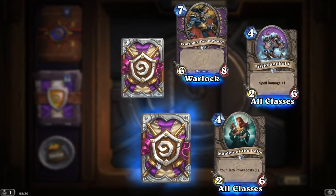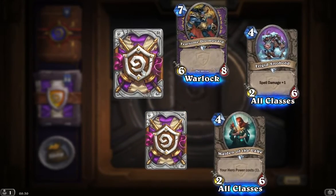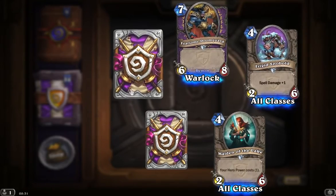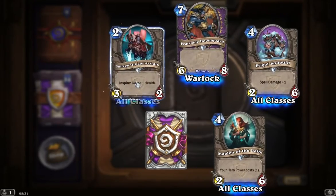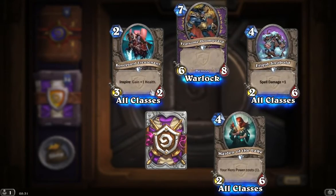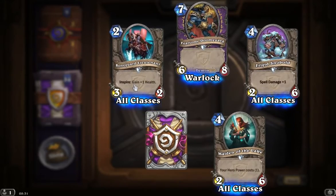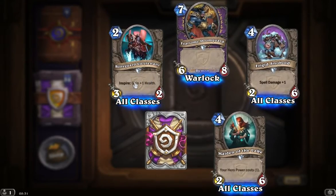In the bottom left corner we find our rare card. And we get a Bone Guard Lieutenant — Inspire: gain plus one health. Two mana for a three-two. We've seen that one before. It's a solid card. Works well in conjunction with taking out lower minions and buffing up. I'm not sure if that's our third one or not, but certainly it's two we've had, so it should be fairly decent.